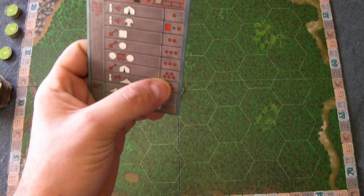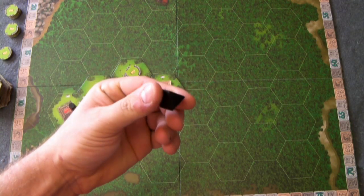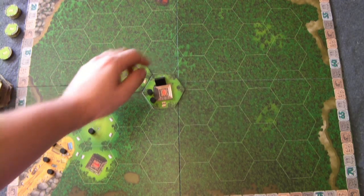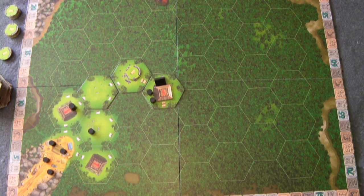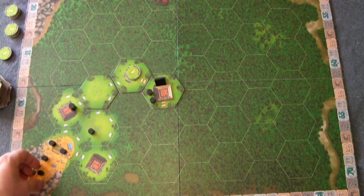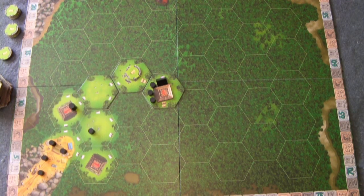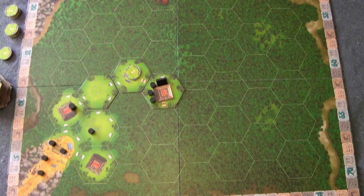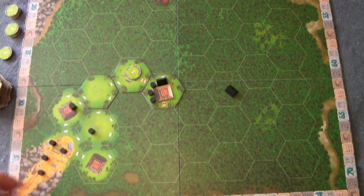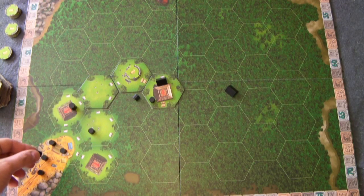Next action is building a camp. That costs five action points, and you simply place a camp in a space on the board that contains your expedition members. Once it's there, you can travel for one action point between the start and your camp. You can bring people directly from the supply onto the board for one action point. You also have two camps, so later in the game you can hop between them and back to the start.